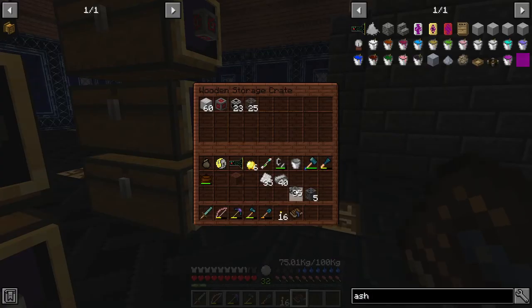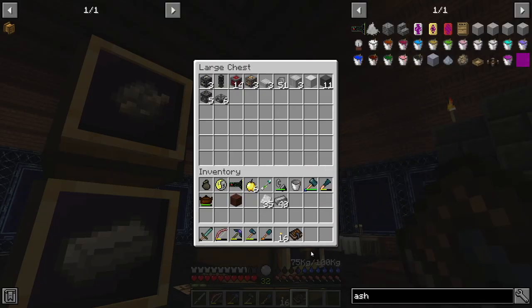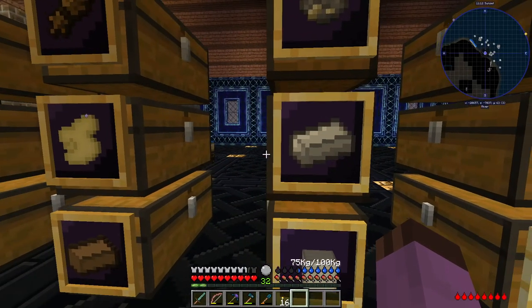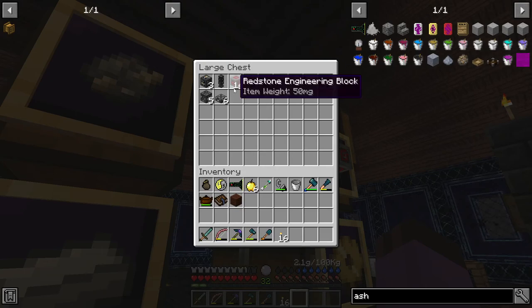Oh, 36 — where is my maths tonight? We also need 25... 12, 18, 24 — do we have any spares? No we don't. So make some excess, it's fine. Store our lovely collection of rods — 25 and 30. So: scaffolding slab, pipe, redstone — I think all that's left is the four heavy engineering blocks.